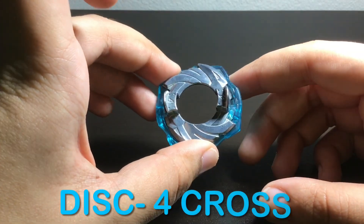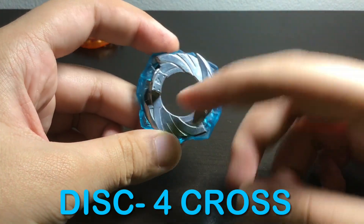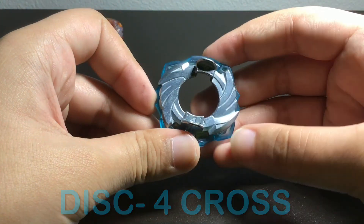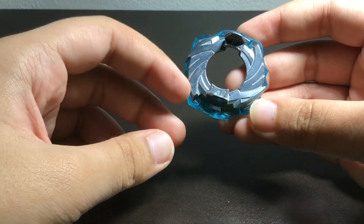Next is the four and cross disc. So four — it has the four symbol here and it has this nice design where it has like a bump on top, and then these little three blades down here. Looks pretty nice.